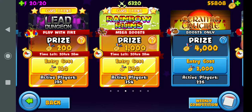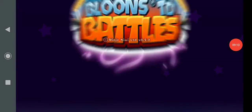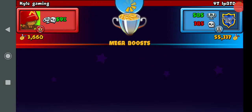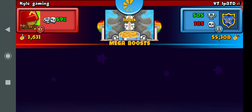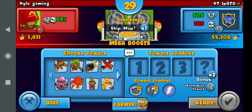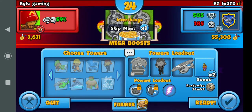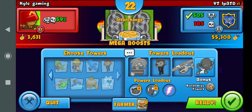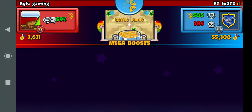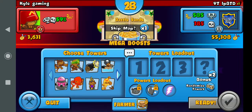We're gonna do one more match here. Kyle Gaming against Kyle Gaming - okay, elite naming. Same strat obviously. As I said earlier, just comment if you want me to do any other things. Battle Sands - nah, it's a very short map. Kyle Gaming doesn't look too good.